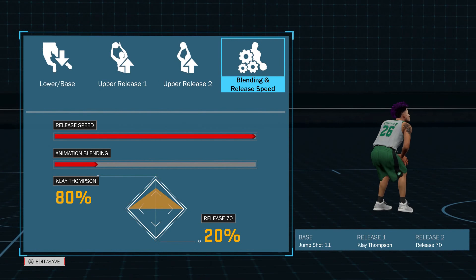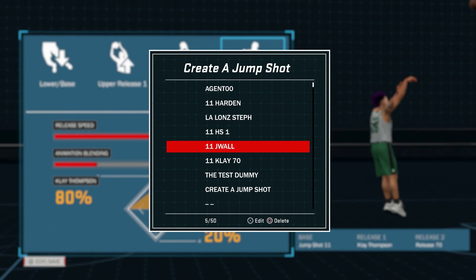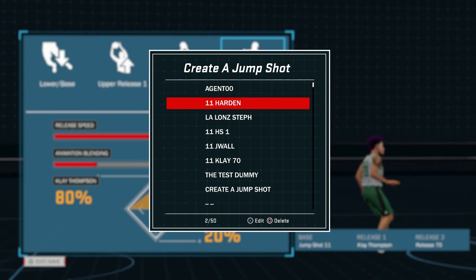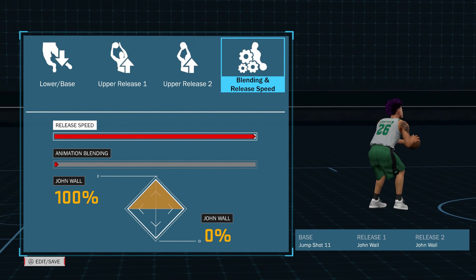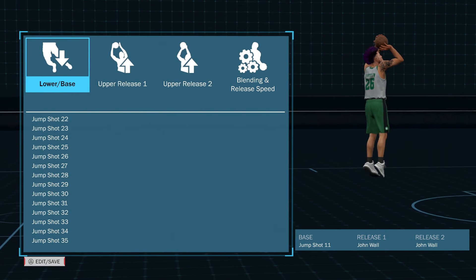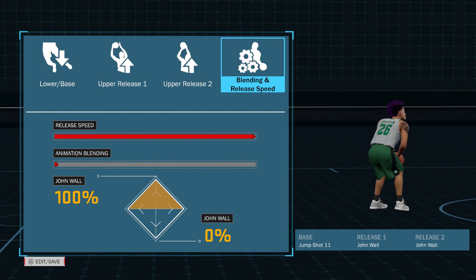But there are plenty of other ones that y'all can try. I've got a few in here and I'll go over some of them to give y'all an idea of what you can create in the jump shot creator. If you don't have it, it's in MyCareer — it's free, you'll unlock it. So here I've got jump shot 11 with John Wall. John Wall has been a timing shot I've had down since 2K16.